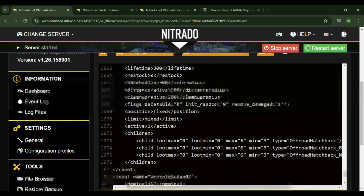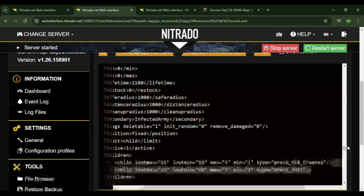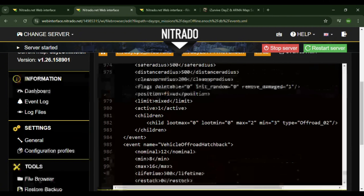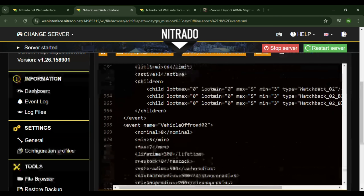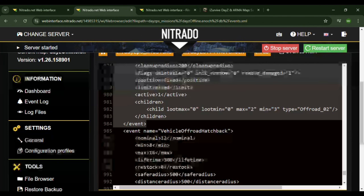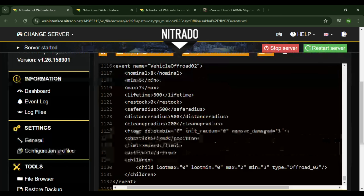Now that you have that in here, you'll scroll down and find there's no more files, so we don't have the Humvee file. But right here, if you copy down to events from the ENOCH file, bring that over and paste it in there.